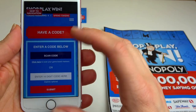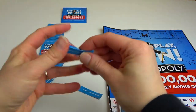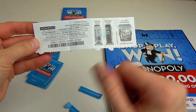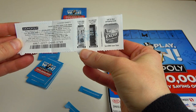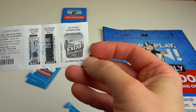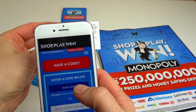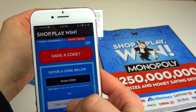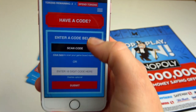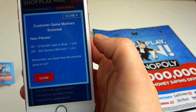It looks like it's downloading. Here we can scan our codes. Let's go ahead and open one ticket. Here's our code, and it looks like this time they have just two Monopoly tickets, plus some hints on how you can earn game tickets. We got two tokens from scanning this code.